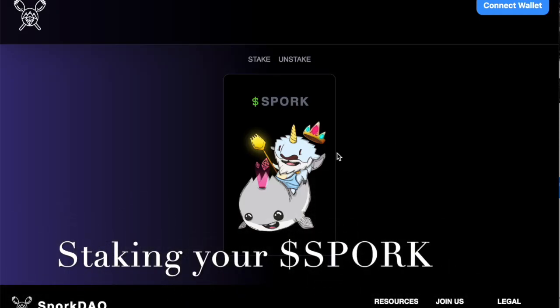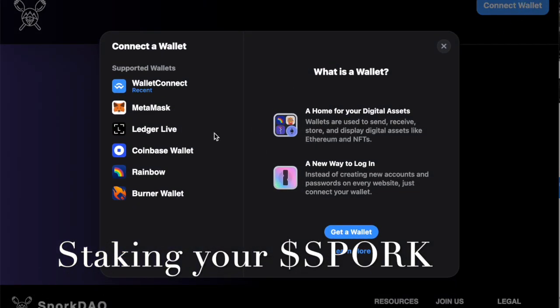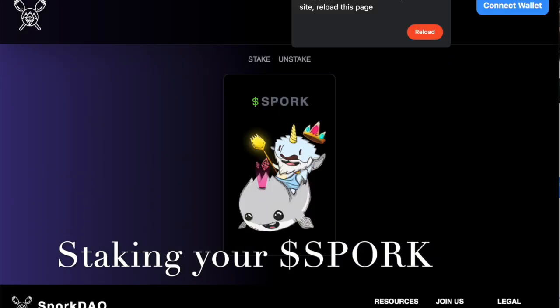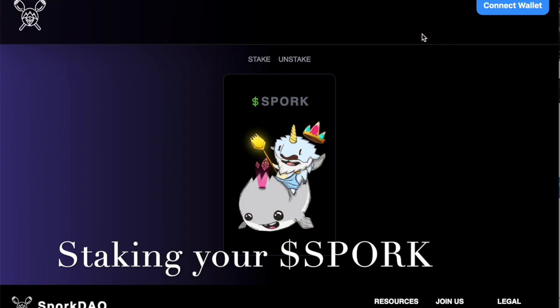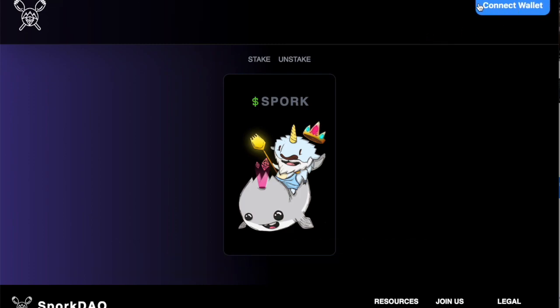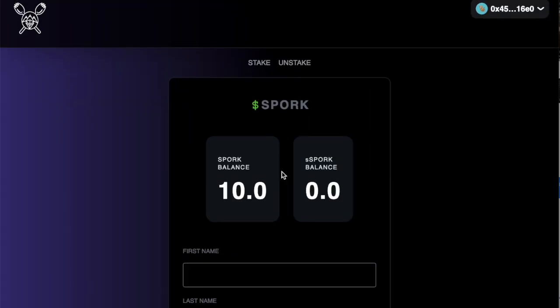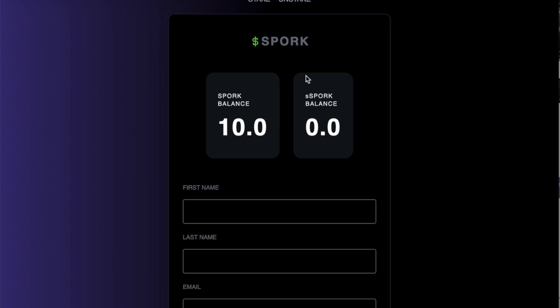Hey, I'm Russell and I'm here to tell you how to stake your Spork. The first thing I want to do is go visit stake.sporkdao.io and then connect your wallet to the app. This isn't too hard to do as long as you've got MetaMask enabled. You can do that and then when you do it, your Spork balance will show up. This of course assumes that you do have some Spork and some Matic.